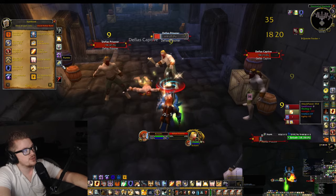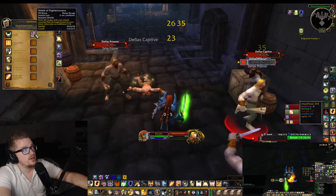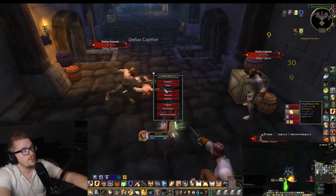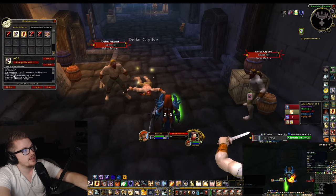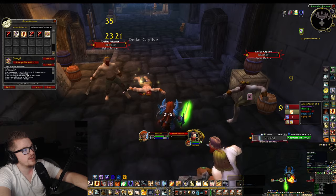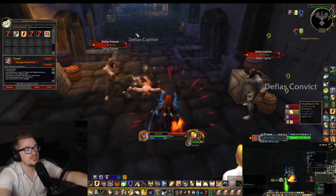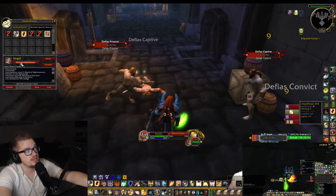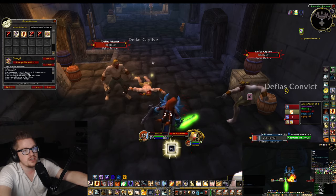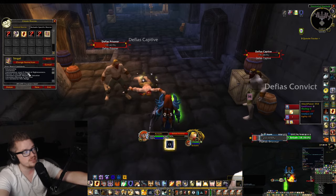The first ability in the castsequence is Hammer of the Righteous, which is the AoE ability, and after that it uses Shield of the Righteous. The reason we have those two: Hammer of the Righteous has a six-second cooldown and Shield of the Righteous also has a six-second cooldown. You can have Hammer of the Righteous first and then Shield of the Righteous, or vice versa. If I'm tanking BWL and I'm on a boss, I switch to the single-target one first — but it's not a huge difference, it's up to you.